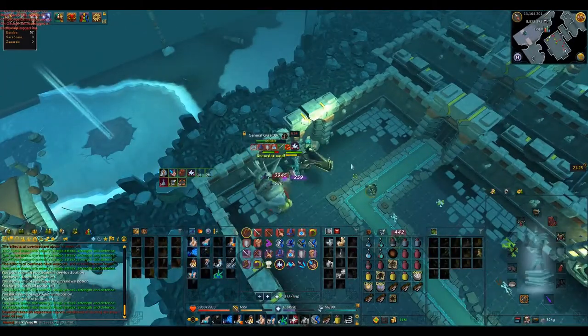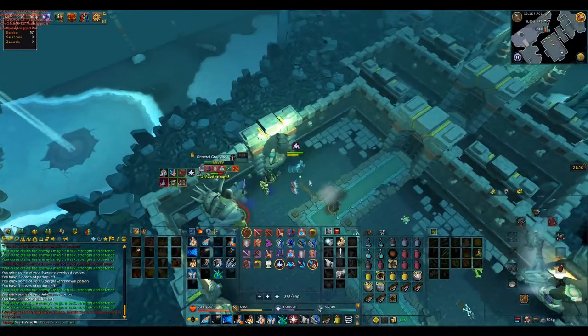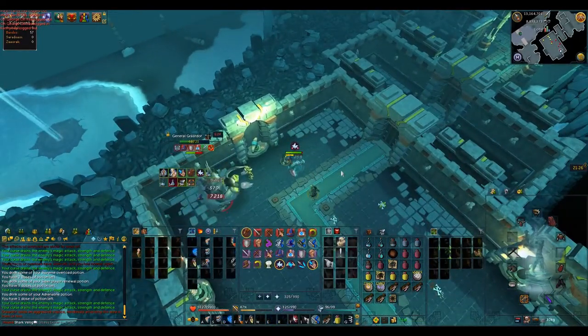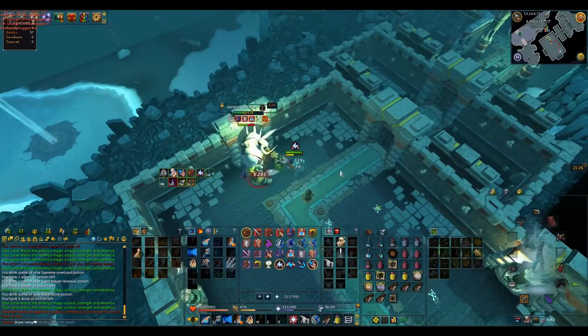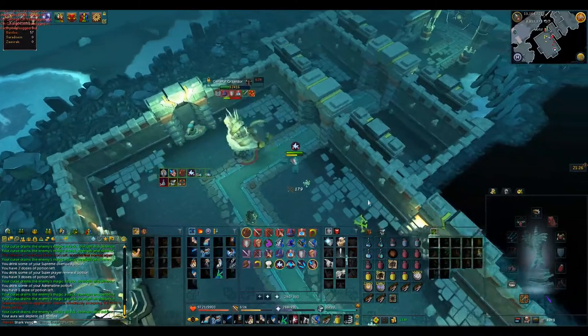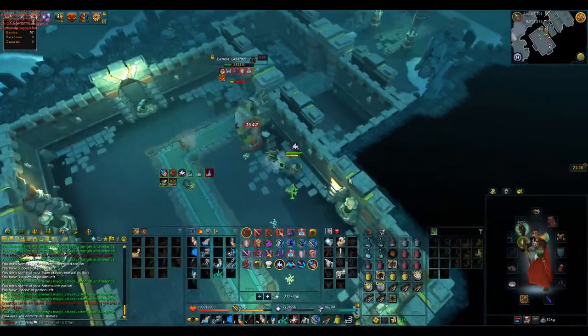The final special attack is the Graardor Mad attack, where he repeatedly punches in front of him in quick succession and can do upwards of one to two thousand damage per hit. This is very easy to dodge — all you have to do is move a few squares away and you will not get hit by this attack.